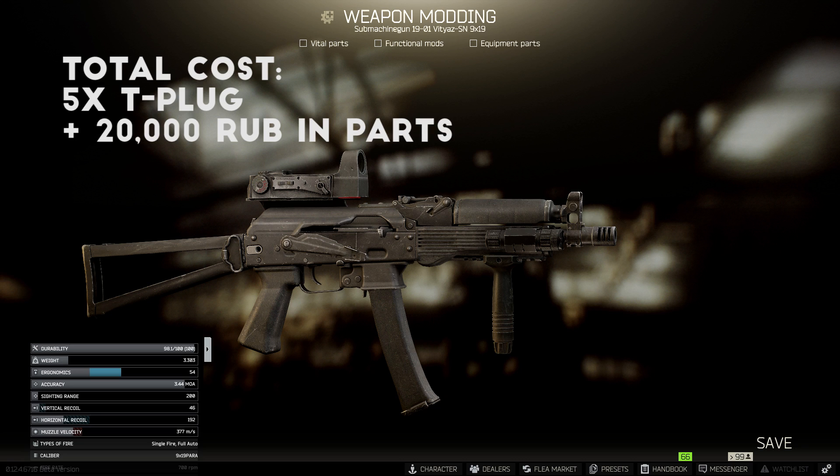This one quickly falls off as players get access to more armor, but when everyone is level 1, the Vityaz is a beast at close range fights, and it's pretty cheap.